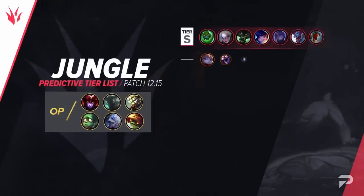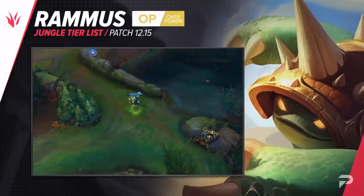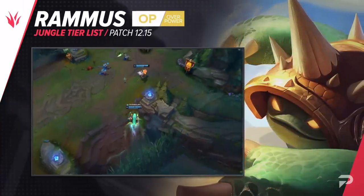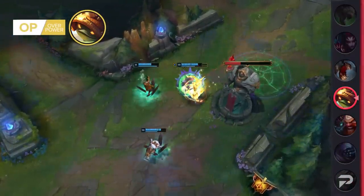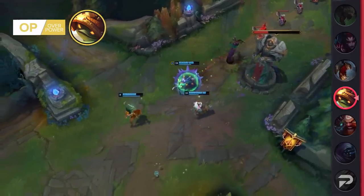Now for the jungle, here's our list. With some pretty big buffs heading his way, Rammus is moving up to the OP tier this patch. I really don't know why he's getting all of these to be honest. Rammus was extremely strong for multiple patches in a row, and the second that he wasn't, Riot immediately buffed him. He wasn't even doing poorly — if anything, he was still strong, just not overwhelmingly so.